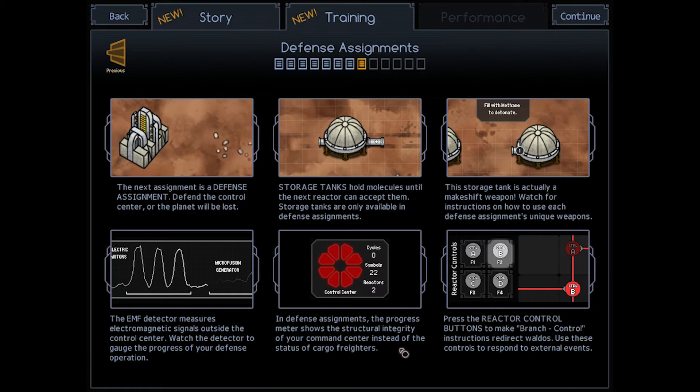The new reactor control we're getting is a branch control, which allows us during run time — usually you can't affect anything in the flow of the game — but during run time, this will let you switch where your waldo doors are going to go. And this progress meter: usually you want to fill it up, you don't want it to empty out.